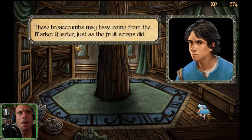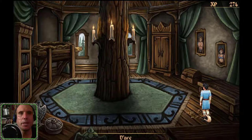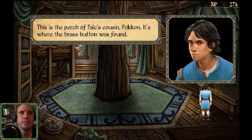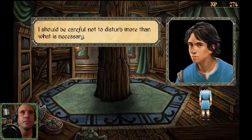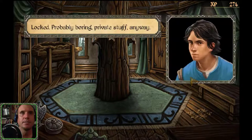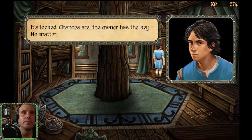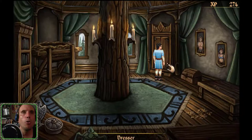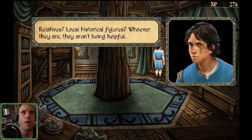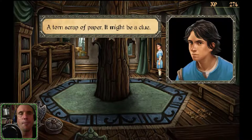These breadcrumbs may have come from the market quarter, just as the fruit scraps did. Bread — we have the baker, the baker makes bread. Let's examine this perch. This is the perch of Falk's cousin, Peckon — it's where the brass button was found. I should be careful not to disturb more than what is necessary. Locked — probably boring private stuff anyway. Who are these people? Portrait — relatives, local historical figures. Whoever they are, they aren't being helpful. What's this? Torn paper — a torn scrap of paper. It might be a clue. Excellent.